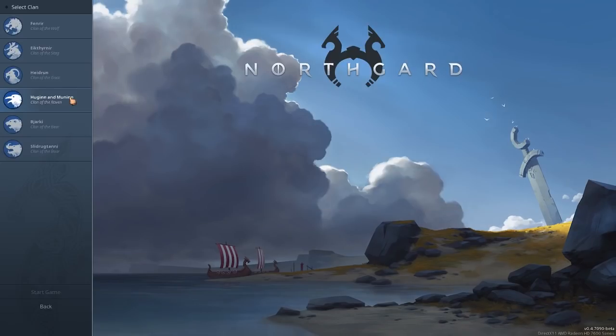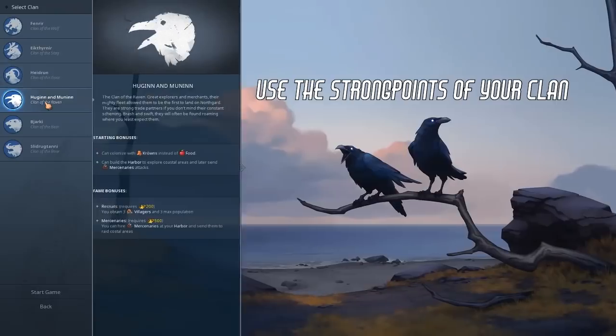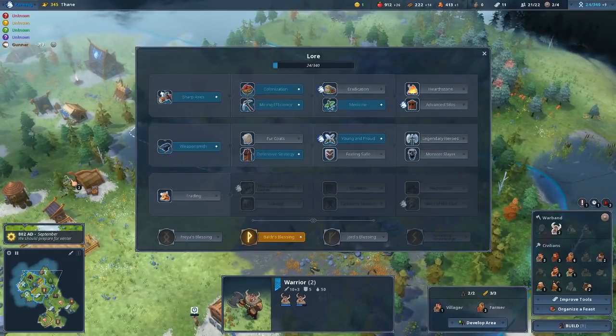Tip number 10. Use the strong points of your clan. For example, the clan of the wolf has added bonuses for your military; the clan of the stag has great food and wood bonuses in early game, allowing you to expand and build faster than other clans. Read into the clan specifics in-game or on the Northgard wiki to find out what their strengths are, and also look at the lore research window, as every clan has their unique lore research.